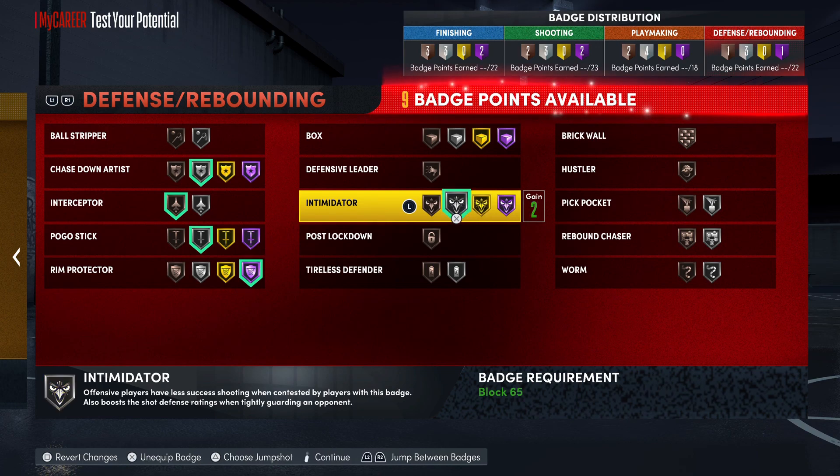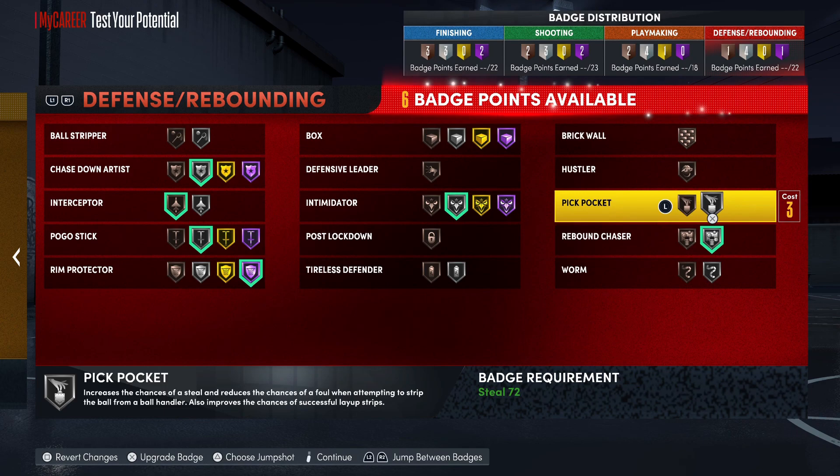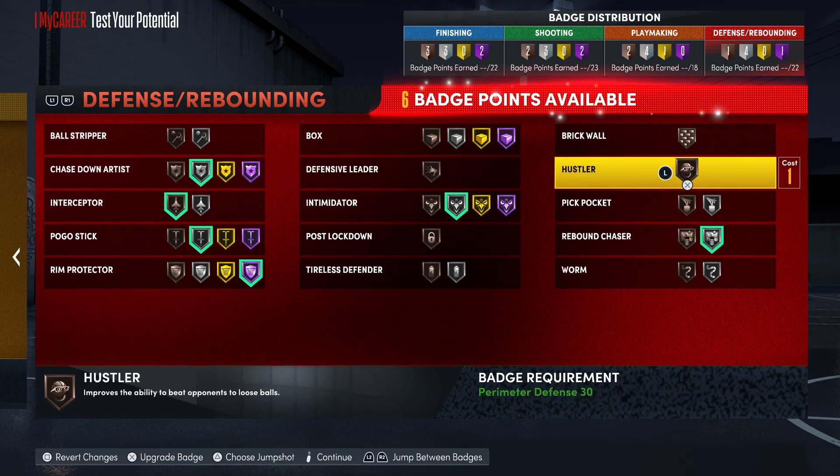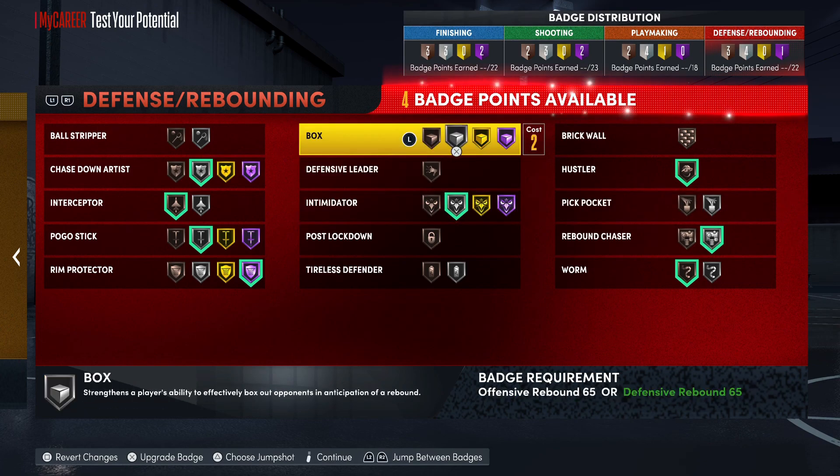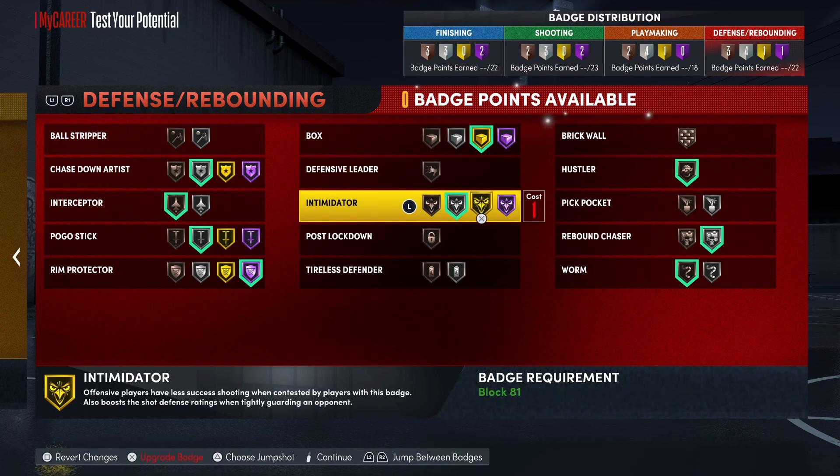For your defensive badges we're gonna go Chase Down on silver, Interceptor, Pogo, Rim Protector, Intimidator, Rebound Chaser, Hustler, Worm, and Box. We're good right here. I'll hit y'all in the next one - don't forget to hit that like button and hit that sub button. Be easy.